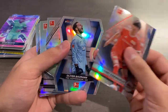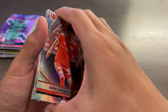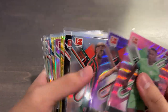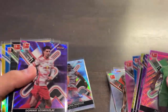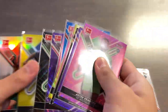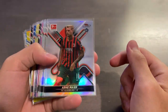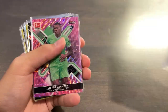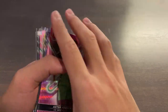Quick little recap time now. We got plenty of inserts, all nice looking, some with more surface damage than others. I do like the Keepers die-cut; the Finest Strikers are 1 in 12 packs, so one per box. For parallels: four refractors — Meyer, Niederlechner, Sosa, and Dorsch, three of which are for Augsburg funny enough. And we had 11 numbered parallels total.